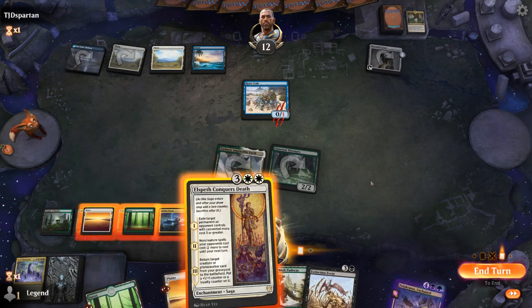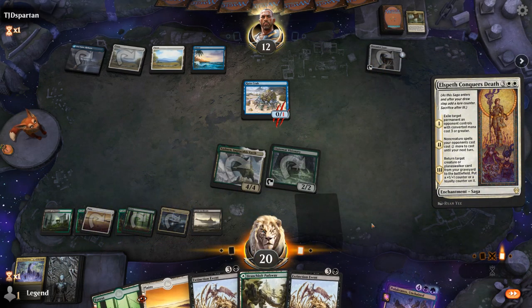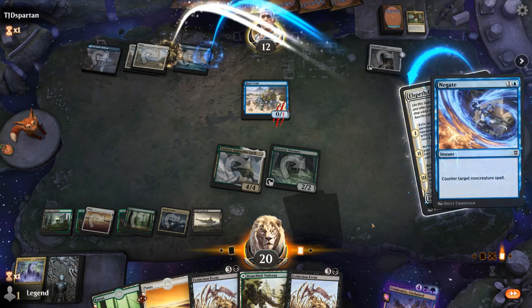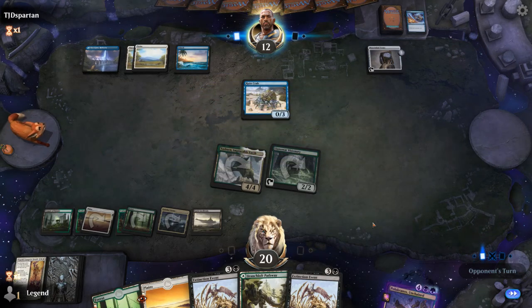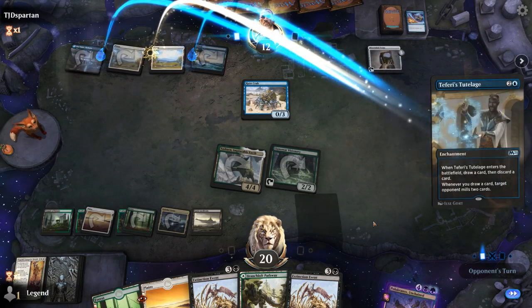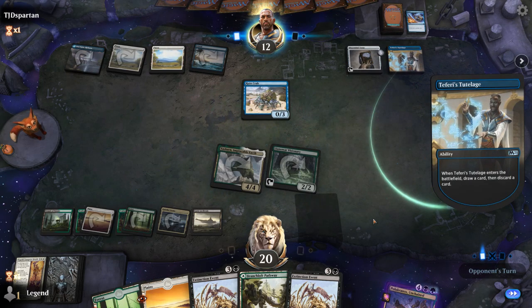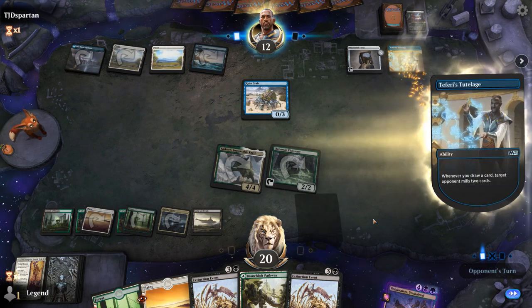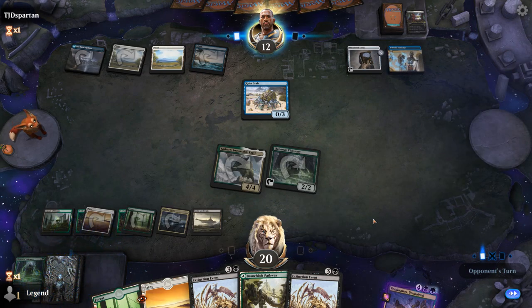Maybe I do just Conqueror's Death here — and it gets countered. That's fine. Now I can escape Pelucronos next turn and fight right away. Tutelage would have been a nice Conqueror's Death target, but we're also presenting a lot of damage here, and Pelucronos we can keep getting back.